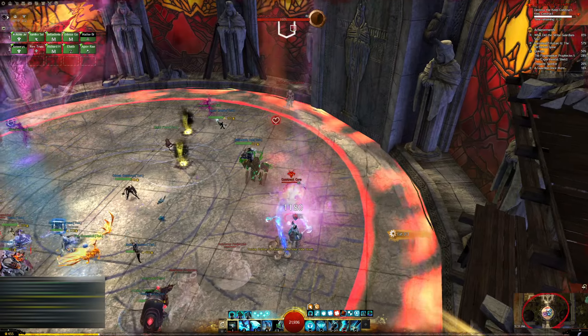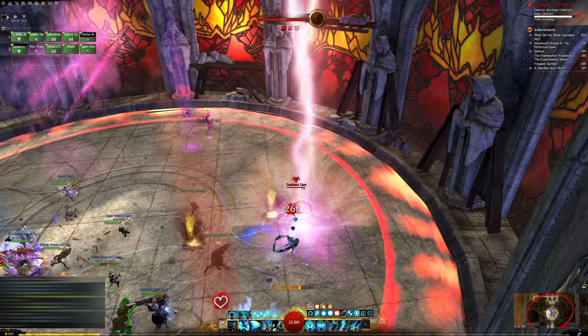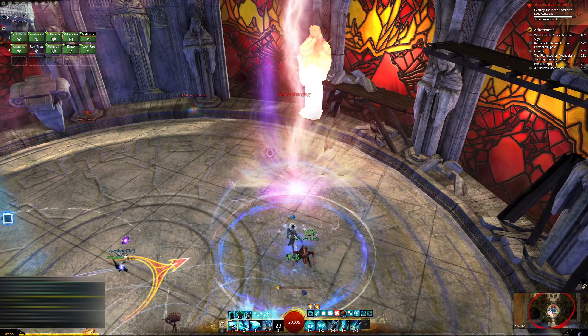You can also bring in other players to help push the Core if needed, such as having a Firebrand with an Axe waiting at a rift and pulling the Core in with Axe 3, Blazing Edge. Typically this requires some communication, and it's not needed unless you are new, learning, and struggling with pushing the Core.